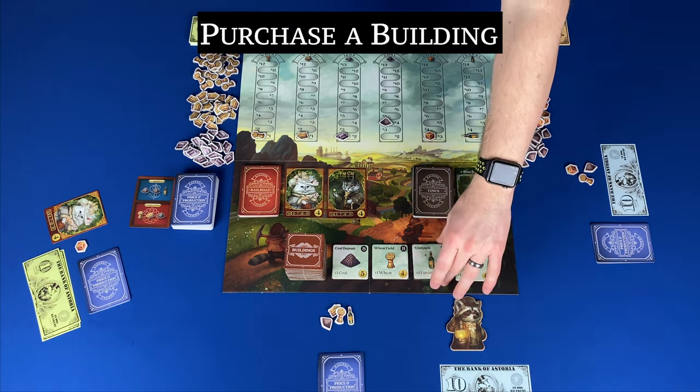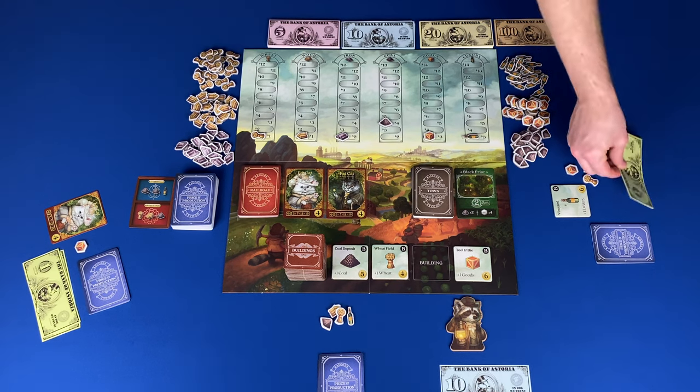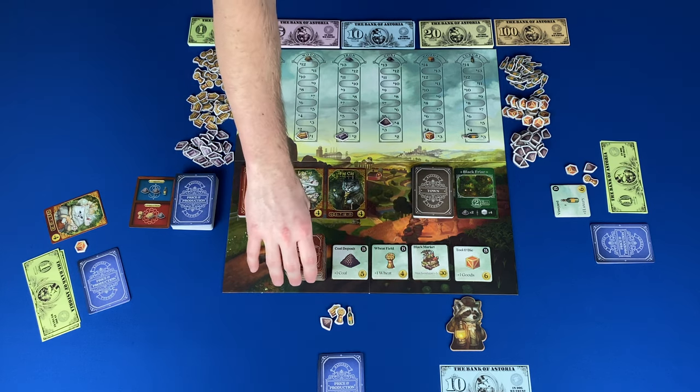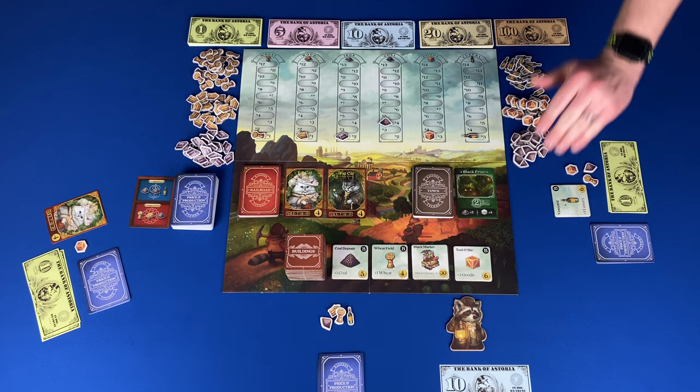Purchase a building tile: choose a face up building tile, pay the cost on the tile, place it in front of you, and get that benefit for the rest of the game. Then flip the top tile to replace it. For advanced buildings you can buy the plus-one side, and later in the game you can upgrade by taking the purchase a building tile action again.